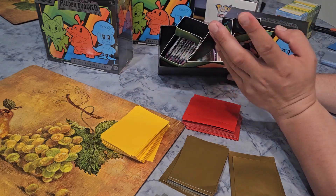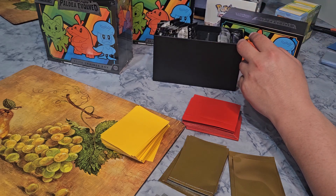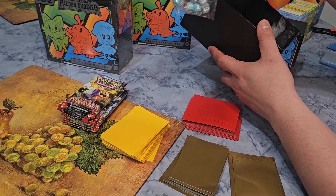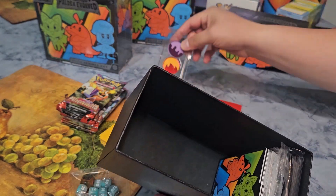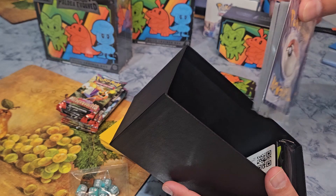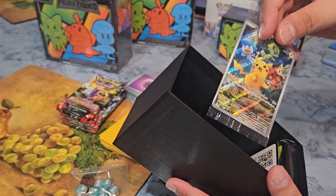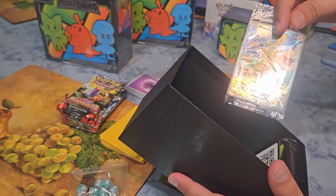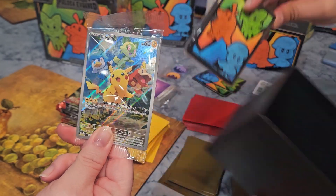Inside you have the typical dice, a couple of booster packs, and some sleeves. We have cool-looking dice, the typical coins, the inserts, a pack of energies, and the promo card — I like that. And if you get the Pokemon Center version, I believe there are two versions. There's a code card too — really like that. And we have the sleeves, good-looking sleeves.